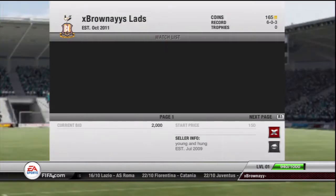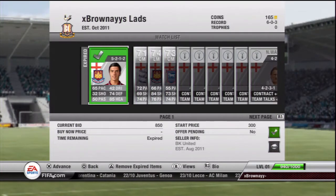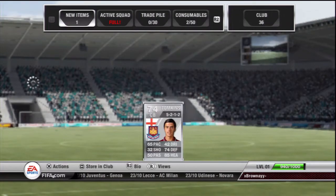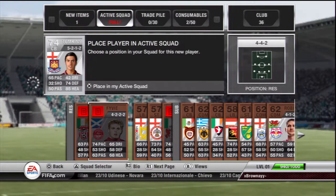Oh hi, it is XBrownie here with episode 4 of Road to Glory. Straight after the game I've got a bit of coins so I'll go and buy James Tompkins. He's a 74 centre back, plays for West Ham, and I think he's probably the best centre back in the game. I get him for quite cheap so that's a good first buy in this episode.